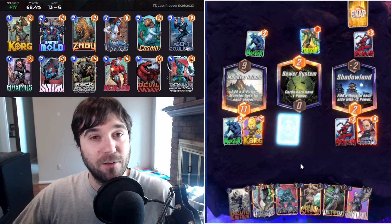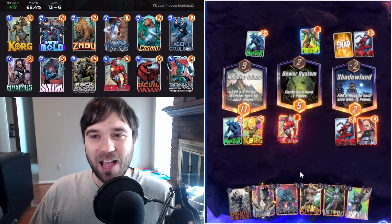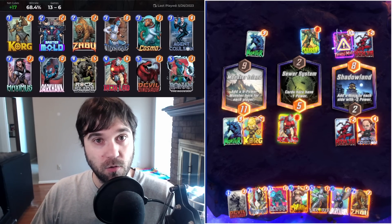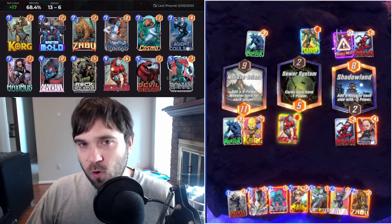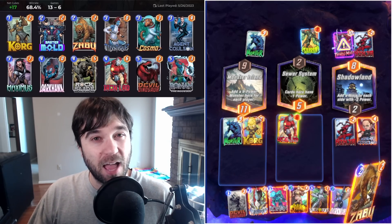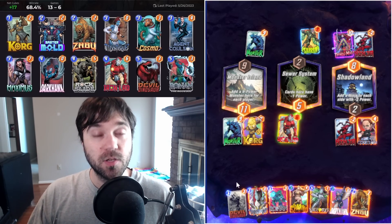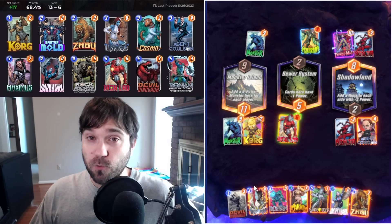This build leverages a lot of different ongoing abilities. We have the Hawk, which we all know the Hawk package is pretty solid, pretty strong. The early disruption in the Korg and the Rock Slide is incalculable — it can be so impactful to the opponent's draws. On the last turn when they have four cards in hand, two of those could be rocks, really restricting their options to try to find a way to win. Just that package alone will force some retreats.